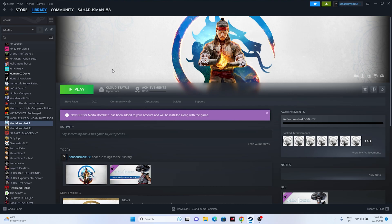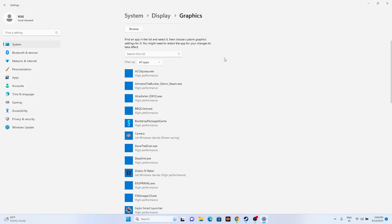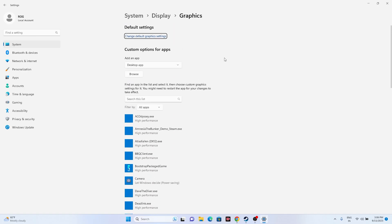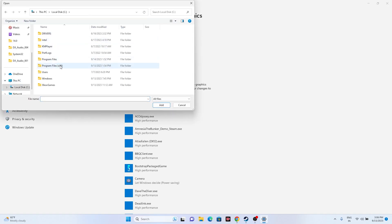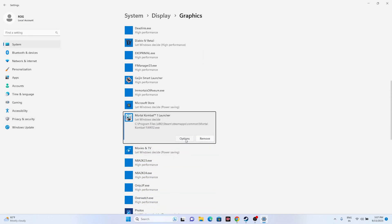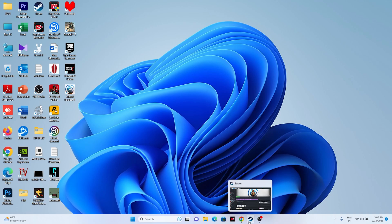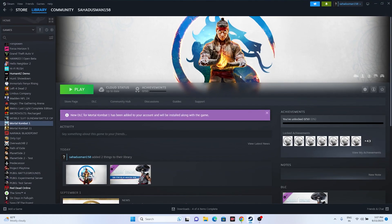The next step is to run the game on the dedicated graphics card. Search for Graphics Settings, then click Browse and navigate to the game's executable: This PC > Local Disk C > Program Files (x86) > Steam > steamapps > common > Mortal Kombat 1. Select the executable, click Add, then select the option and change it to High Performance. Click Save and then try launching the game.